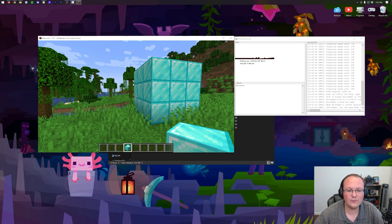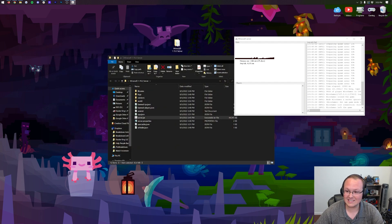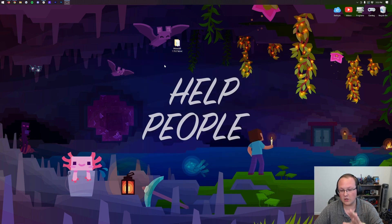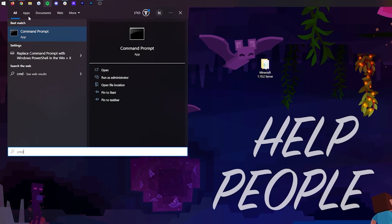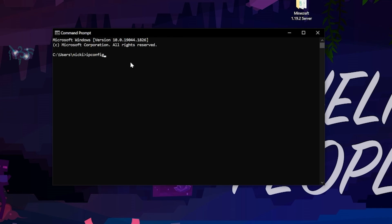Now, how do we allow our friends to join this Minecraft server? We need to go ahead and disconnect, close Minecraft, and also stop the server. Always stop your server by typing 'stop' in the server console text box and hitting Enter — if you don't, it won't work correctly and you could lose your world or have corruption. Then we want to click the Windows icon, type CMD, and go to Command Prompt. In Command Prompt, type 'ipconfig' and hit Enter.